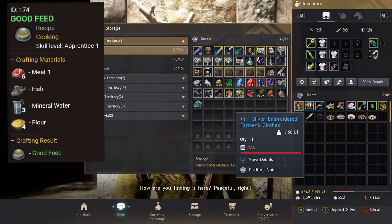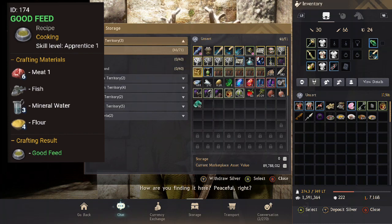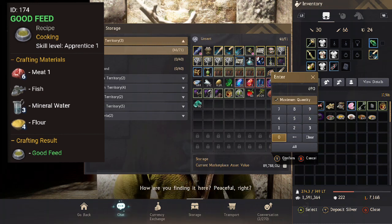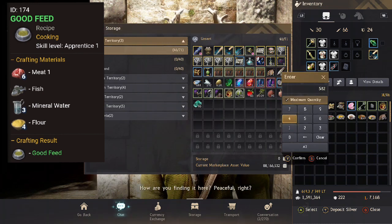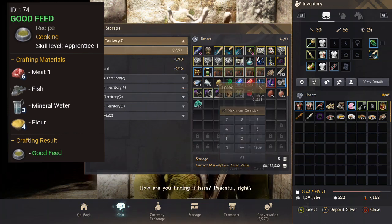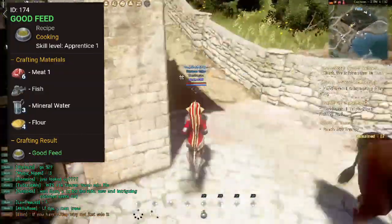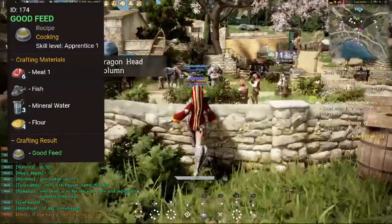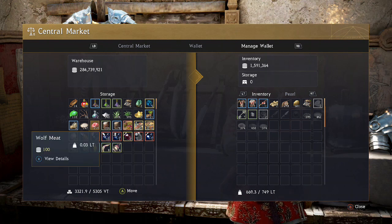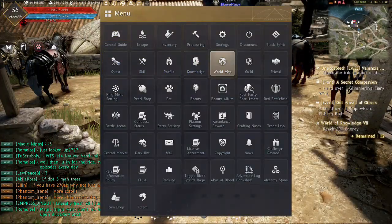Good feed needs six meat, one fish, three mineral water, and four flour. What's cool is you can use any meat that has the same icon — weasel, wolf, hog, or goats. For the fish, you don't need live fish — you can use dried fish to replace the one fish requirement. That lets you make more and avoids needing to go out fishing live. You can just AFK fish and dry them.